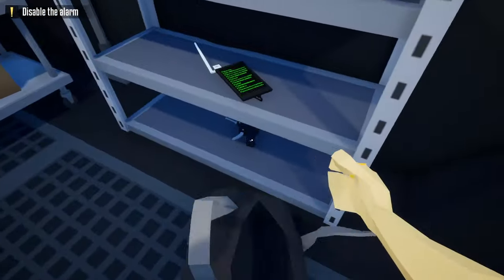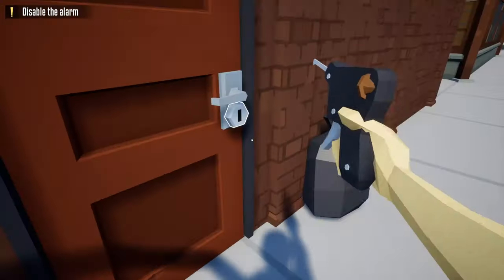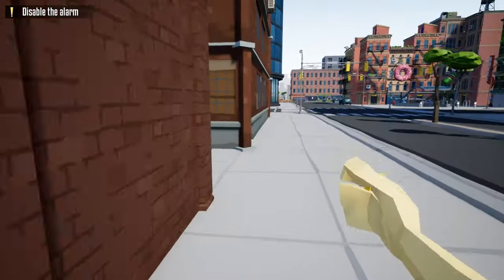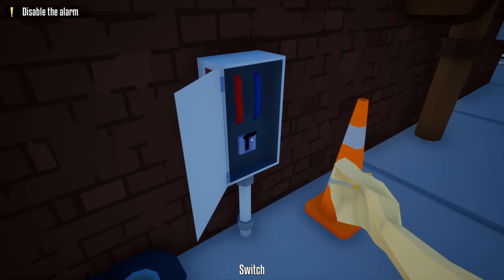To start this heist we're going to grab a duffel bag and a lock pick from the truck. We're going to go to the front of the store, walk right past the front door, and go to the first door on our left and unlock it with our lock pick. After we unlock this door, we're going to go to the alleyway, follow right behind this guard, and turn off the alarm for the security tag.